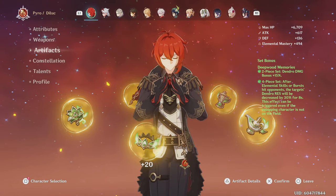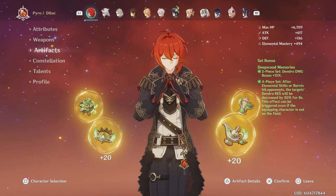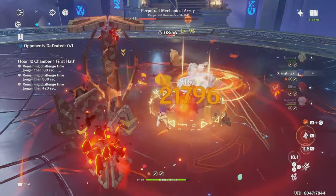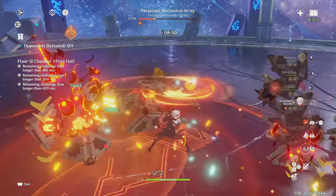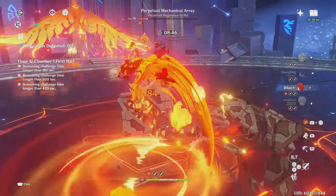Finally comes four Deepwood Memories. Normally you'd want to use this set on a Dendro character, but since Burgeon damage is Dendro damage, Diluc can use this set. Though I wouldn't recommend this — it'd be better for your Dendro character to use this set and Diluc use any of the sets previously mentioned. Doing this will allow for the effects of four Deepwood to be in play while Diluc uses other sets that further increase his Burgeon damage.